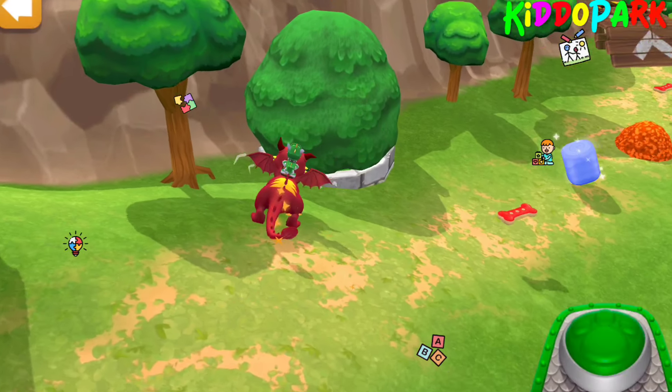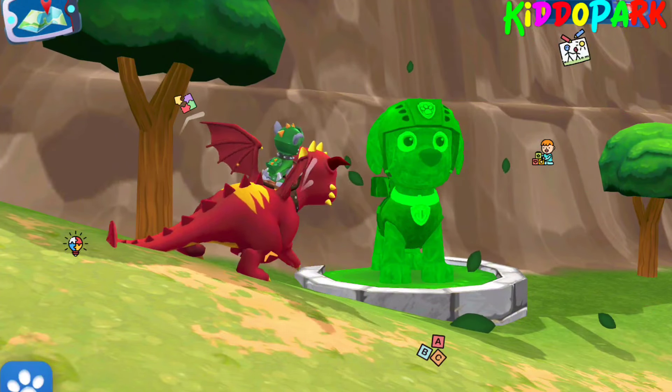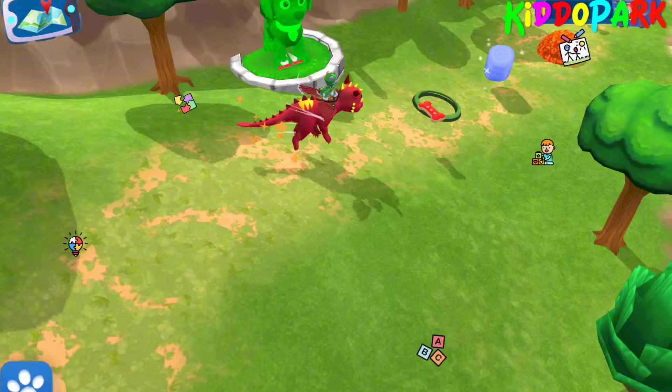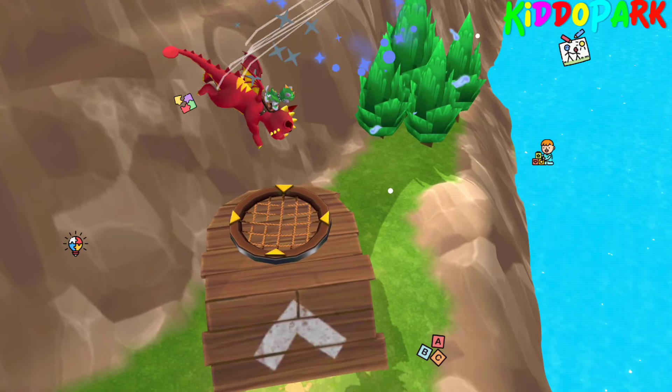Special marshmallow! Baby dragons love to eat them! If your dragon eats it, you can change the color of its fire! Try all the colors! The castle's trees need trimming! Tap the tree to sculpt the Puff tree!